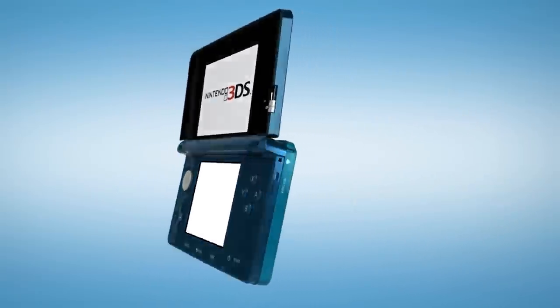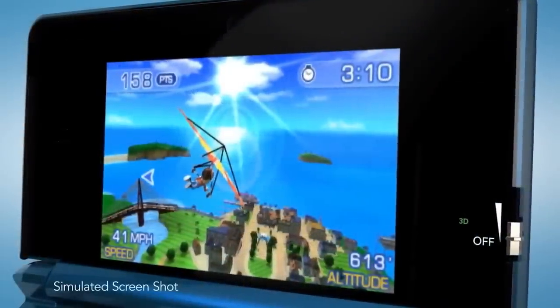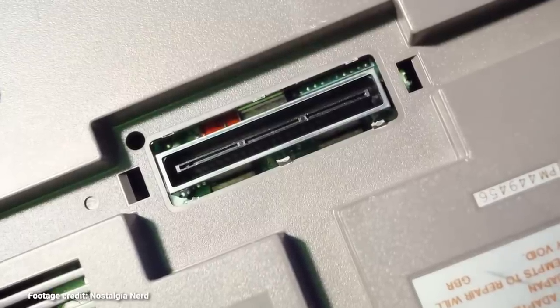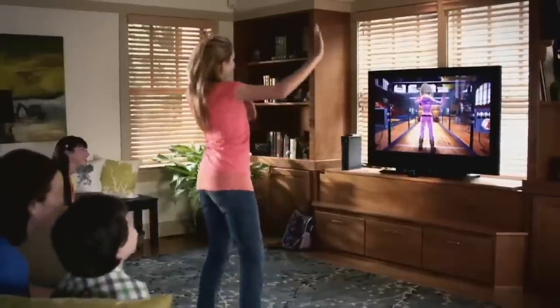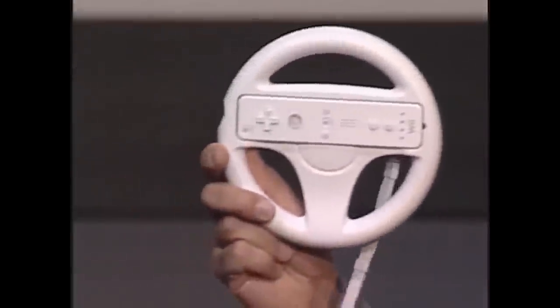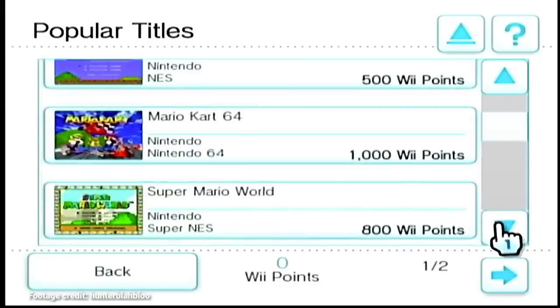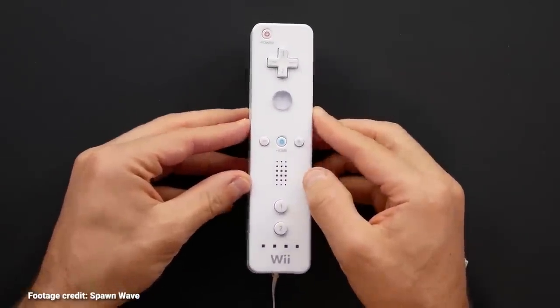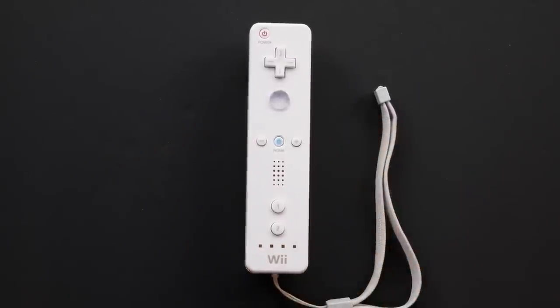Every game system has that feature or two that we just kind of forget about over time, that even the developer quietly drops — an expansion slot that never gets used, or the PS3's 3D TV compatibility, or the Kinect. Among all of the Nintendo Wii's quirks and unique features is one really neat one that went so underused that Nintendo straight up removed it. I'm talking about the ability to save data directly to your Wii Remote and bring it with you to other Wii systems — sort of like a precursor to amiibos.